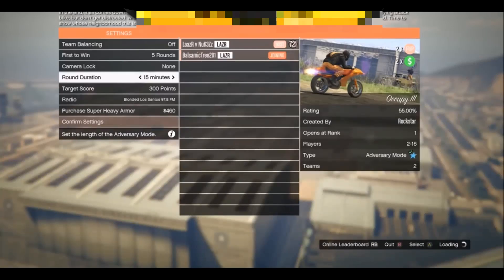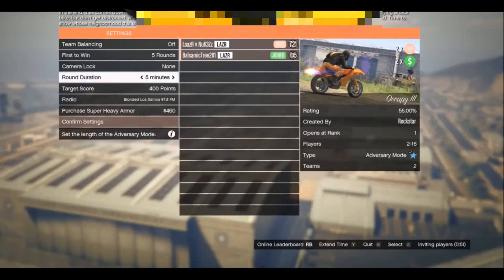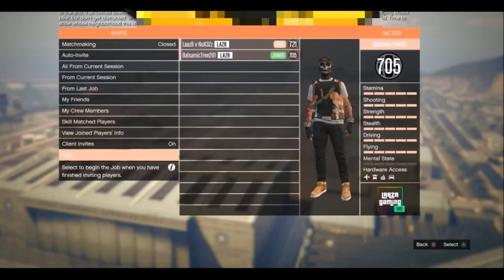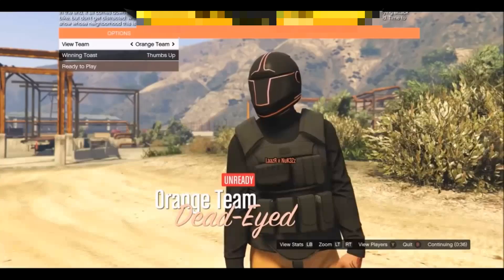You can easily grind this out with a friend, or if you prefer you can invite random players in and just kick all the high-level players and keep a noob in there, then go ahead and launch the game. You're much better off leaving a comment underneath this video and grinding this out with someone you know. Once you've got the game set up exactly as shown, go ahead and launch the game and put your matchmaking on closed, just so you don't get random players trying to join the game and ruin your money grind.